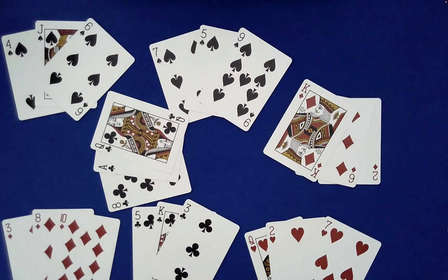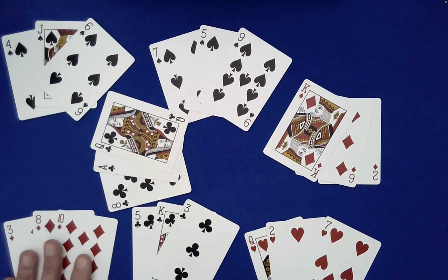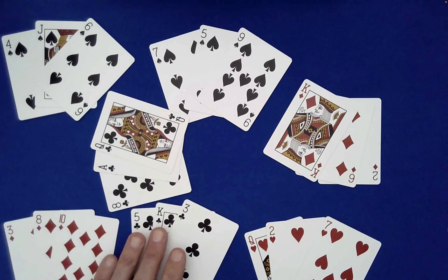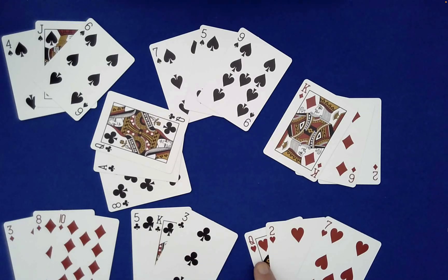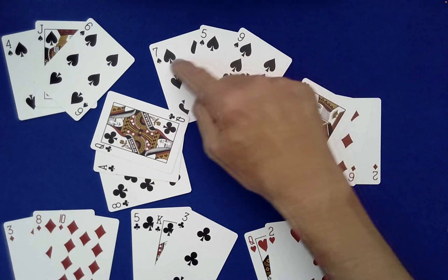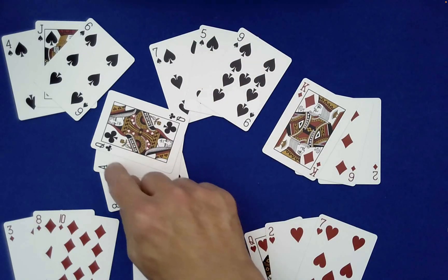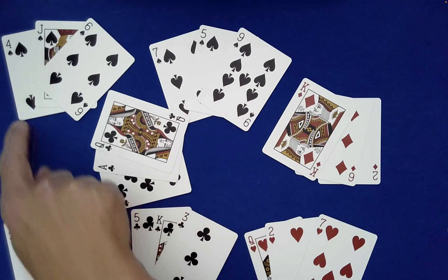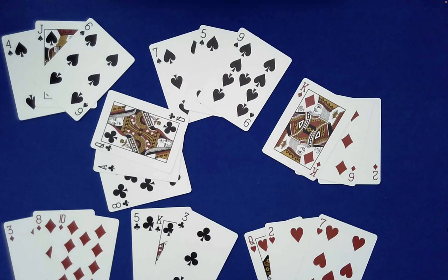Is that why I called this the 21 card trick? Let's check: 3 plus 8 is 11, plus 10 is 21. 5 plus — kings are 13 — that's 18, plus 3 is 21. Queens are 12, 14, 21. 13, 6, and then 21. 7 plus 5 is 12, plus 9 is 21. 12 plus 11 plus 13 plus 8 is 21. And the same thing here — 4 plus 11 plus 6 is 21.